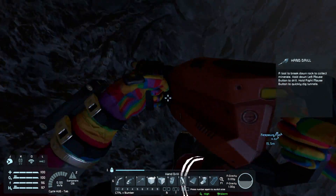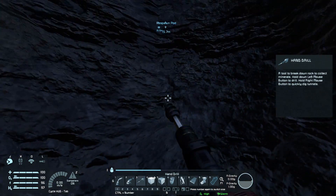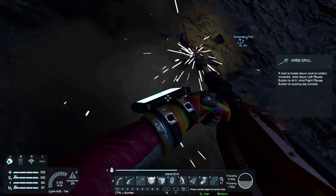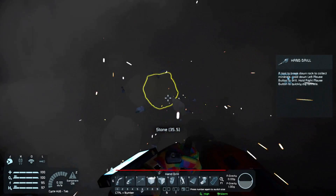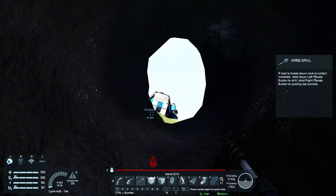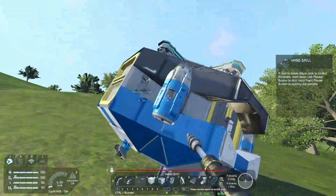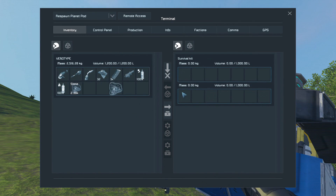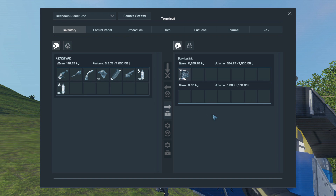Oh, here we go. Is it E to pick up? Or is it F? It's F. Let's get some stone and then we'll put that in. This is our spawn. We've placed the hole right there.